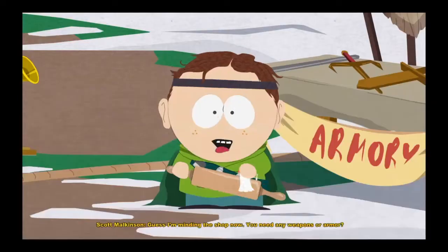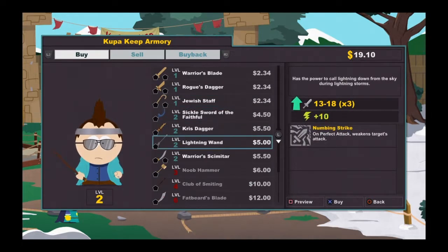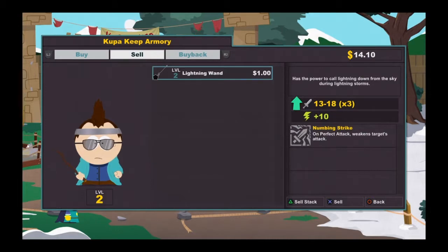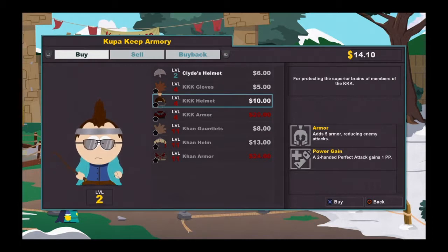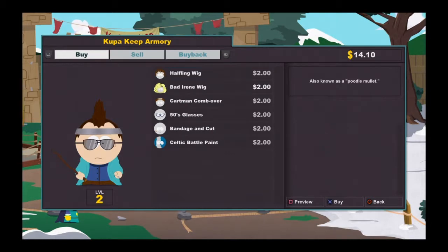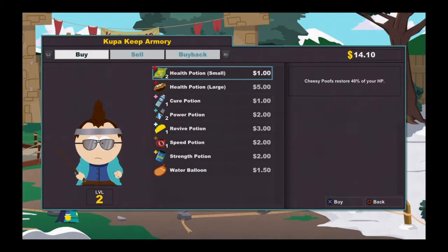I get up to level two. I can go over to the weapon shop and buy some weapons based on your class. I went with a lightning wand. After you get past level two you can start buying more equipment. You can see like KKK gloves and KKK helmets — it's not the Ku Klux Klan, it's the Kingdom of Kupa Keep, where Cartman is Grand Wizard of the KKK. One of the funnier things about this game is they're not PC about a lot of things.